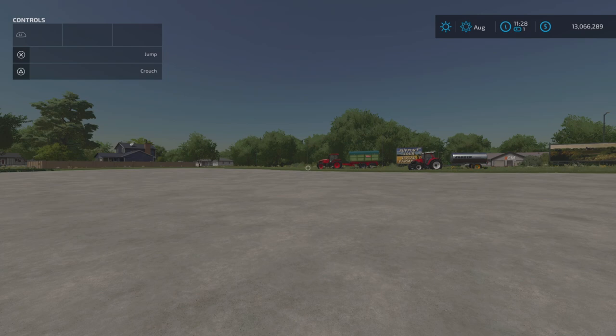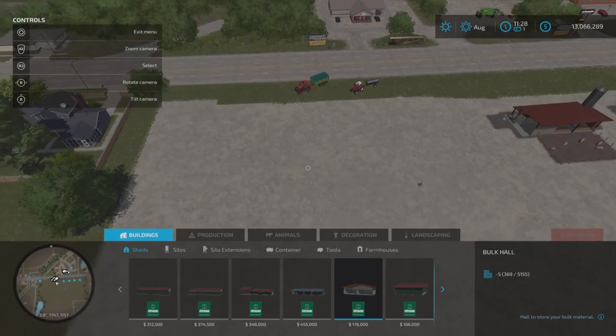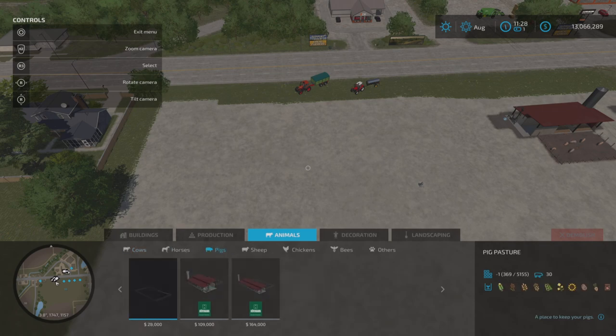First of all, you need a pig pasture or barn. A little tip - I'm on PS5, but I believe it works on all consoles: hold down L1 (LB on Xbox) and press the touchpad to get into build mode quicker. Scroll across the top to Animals, then scroll across to Pigs. We've got three options: a pig pasture that is one slot and holds 30 pigs.